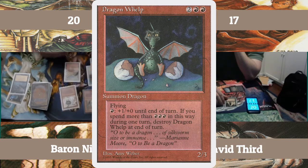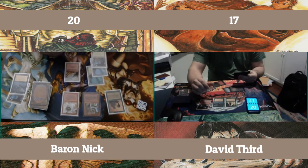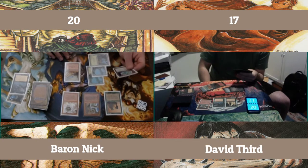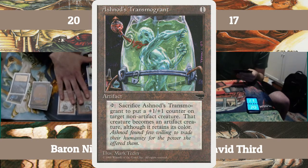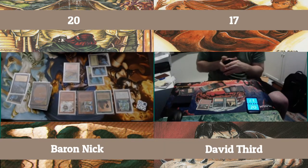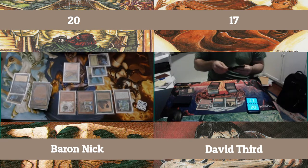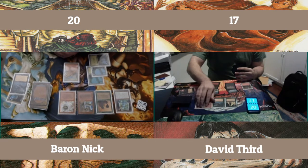Dragon Whelp again — are you kidding me? This ain't right. Did I have another removal card? I don't know if I did besides that Bolt. Ashnod's Transmagnorant — I can give something plus 1 plus 1 and turn into artifact creatures by tapping and sacking that thing. It's like my one defense against Timmy Pinger, but it's not really going to save me against what I'm looking at right now.